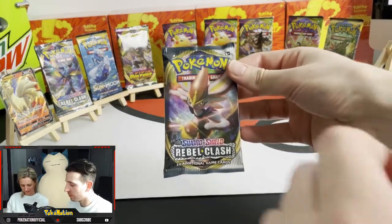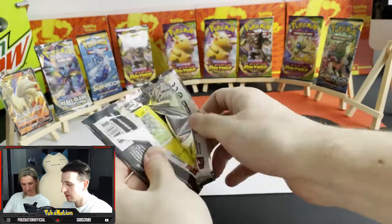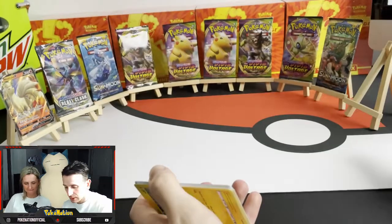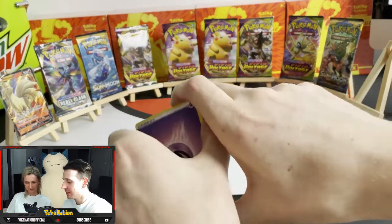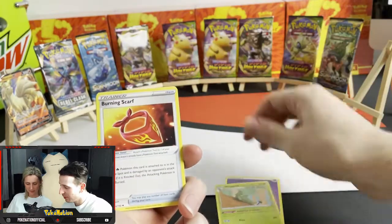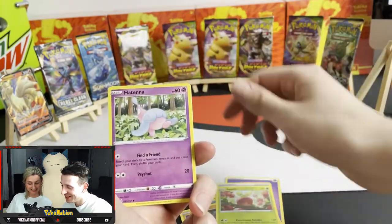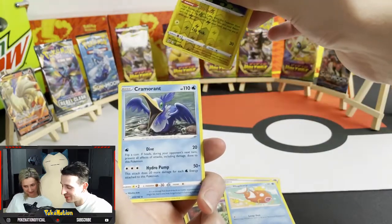First pack from my side, Rebel Clash. Energy, Metapod, Burning Scarf, Elena, Shinx, Roly-coly, Applin, Hatena, Magikarp, Luxio. And eight — Cramorant. Ugh.